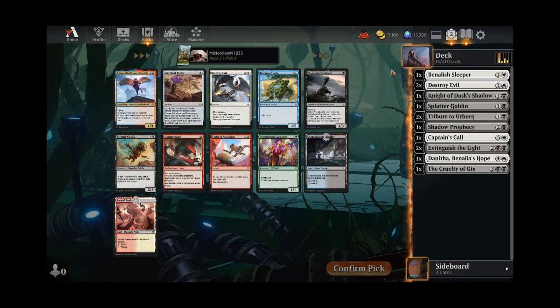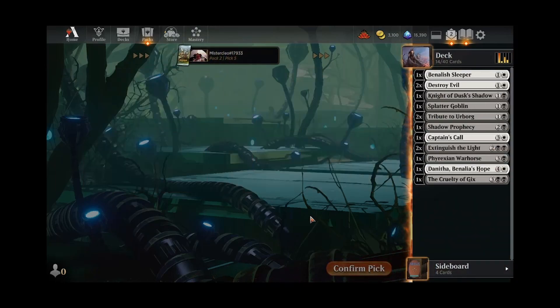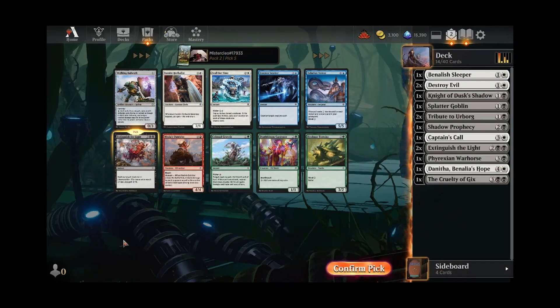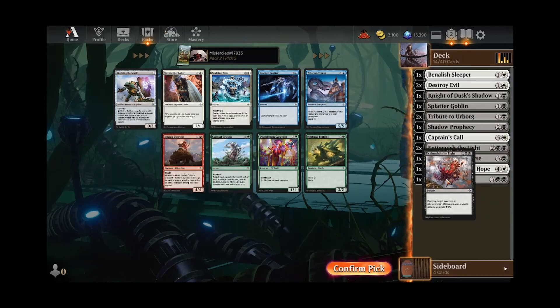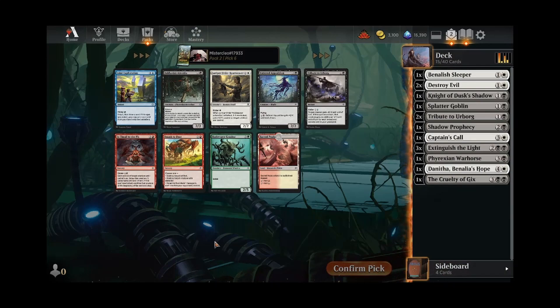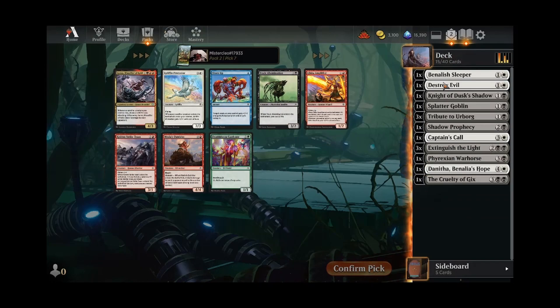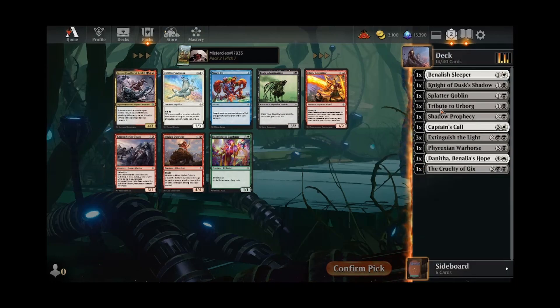Wow, another Destroy Evil. I don't know that I want to run even the two that we have, so I think I'll pick up a War Horse here, just as a nice later-game thing we can play. Another Extinguish the Light — yeah, these I will take all day over Destroy Evils. Now we take another Tribute, and then we can definitely start cutting the Destroy Evils out of our deck, because we've got three Tributes and three Extinguish the Lights, which are both better pieces of interaction.